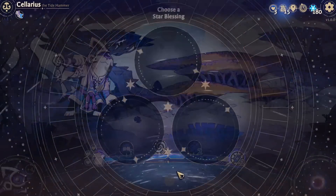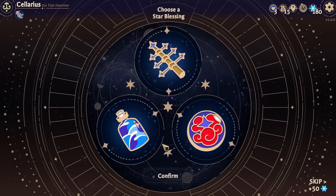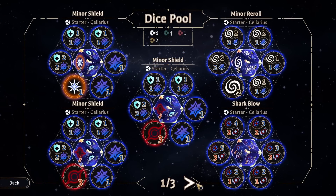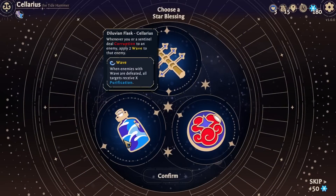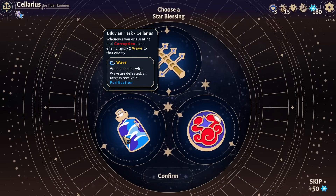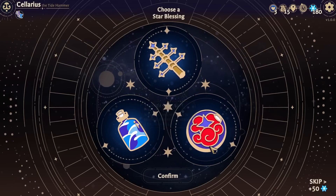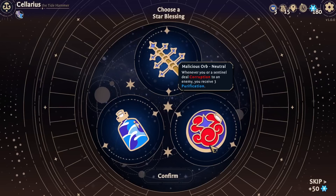Because if I can do that to those shark blows, get rid of these and just make them area purifies - that's even better. Whenever you are a sentinel, deal corruption to an enemy, two wave to an enemy. Whenever an enemy dies, receives three purification. Whenever you are a sentinel, deal corruption to an enemy, you receive three purification.